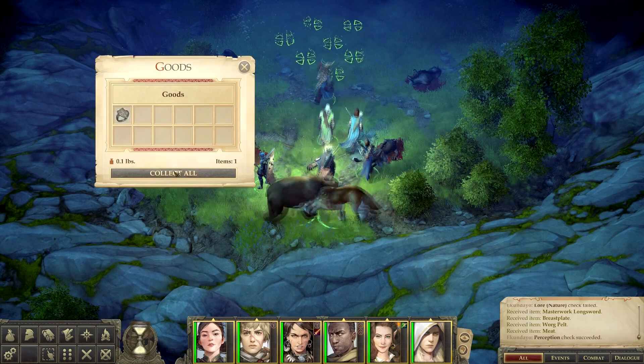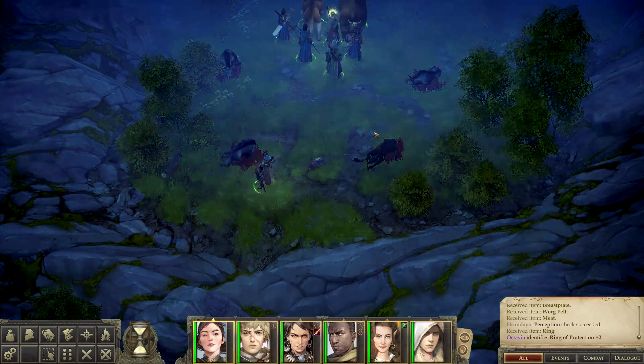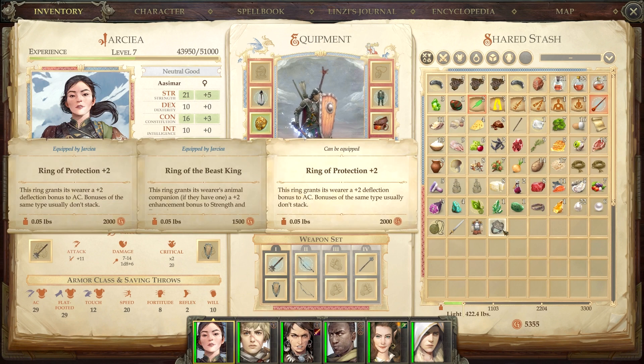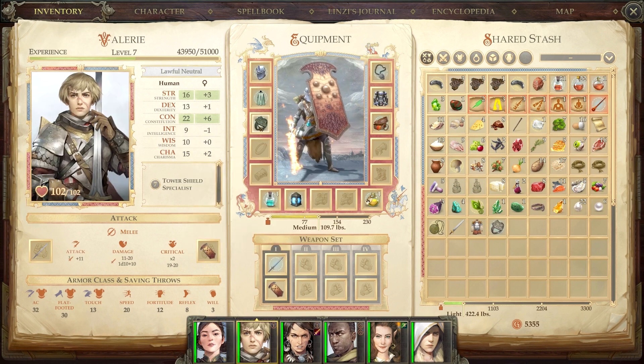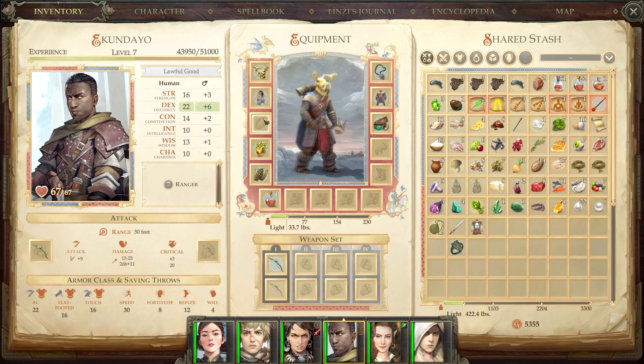I thought that looked like a treasure log, and we find another ring — probably another ring of protection. Indeed, this is a plus-two ring of protection. So who doesn't have a plus two? You have a plus two, you have a plus one — let's swap you out for the plus two, get you up to 33 armor class. You only have a plus one, and you don't have any, so let's give you a plus-one ring.